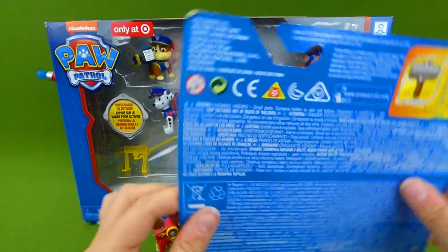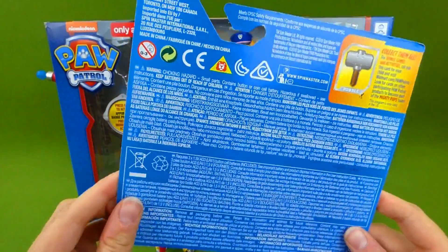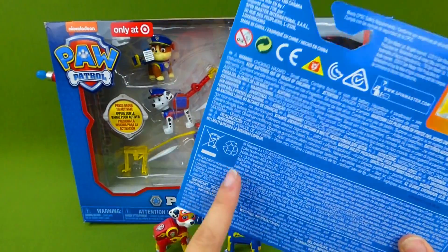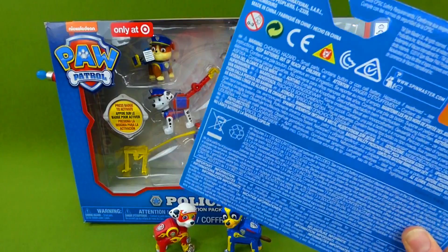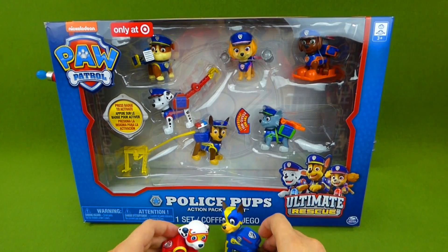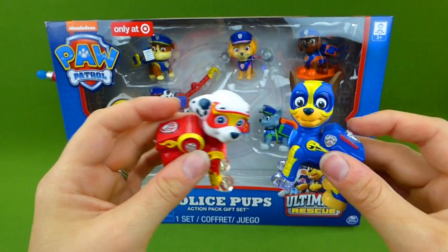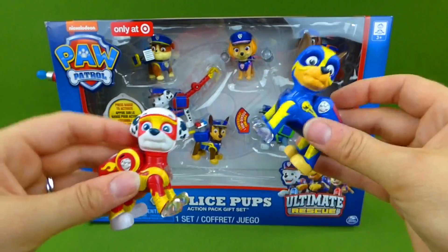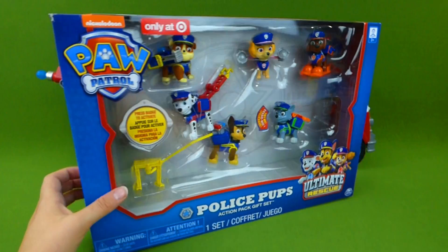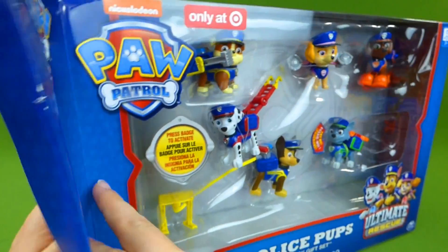Who is it? Do you know who we're gonna unbox? Will it be Rocky? Or Skye? Or Rubble? You'll have to stick around to the very end to see which Mighty Pup we got in the mail. Right now we're gonna unbox the police pups, but at the end we're gonna get another Mighty Pup. I can't wait for you guys to see who it is. So let's go ahead and get these guys out and see what our police pups do.